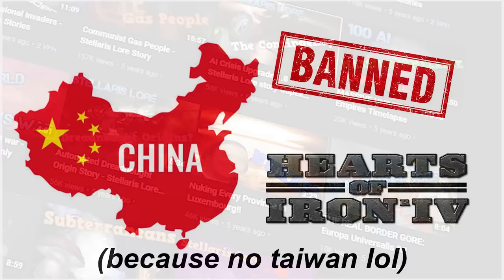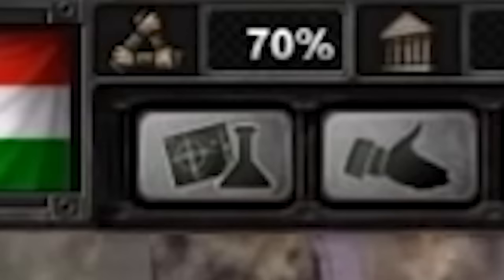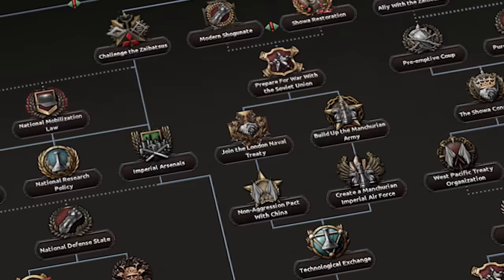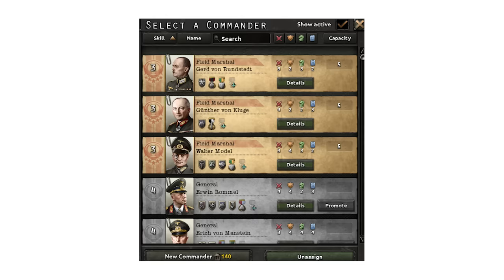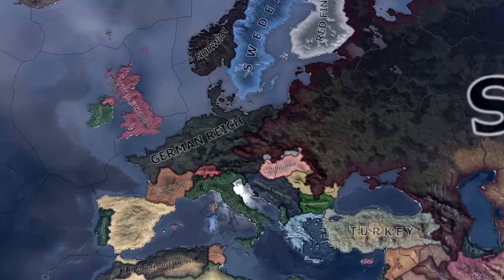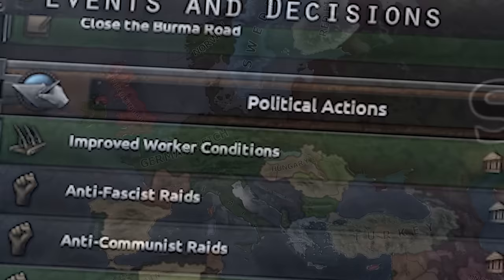HOI4 was banned from China a month after release, and China's punishment for that was getting ignored for two years. They changed Unity into stability and war support. All those Chinese nations got a focus tree except Manchukuo and Tibet — is that a political statement? For some reason, it also added alternative history for Japan and Germany. They also did the first major combat update: generals and admirals became upgradable, giving units they command certain traits. They also added the decisions mechanic, making the game a little more in-depth.